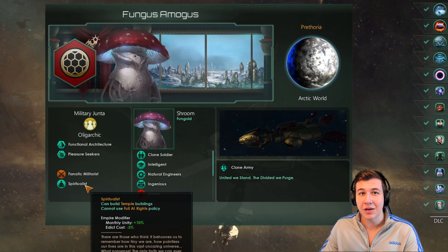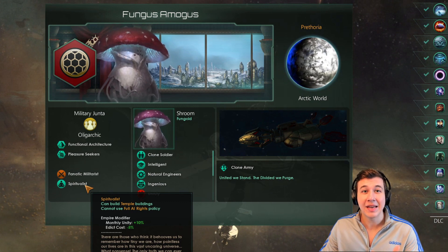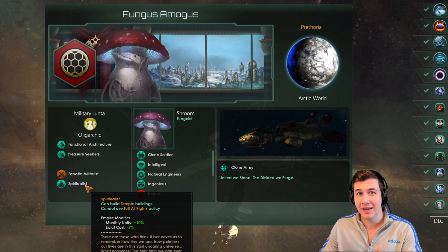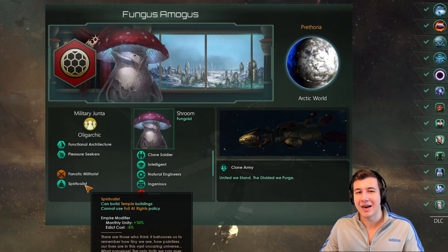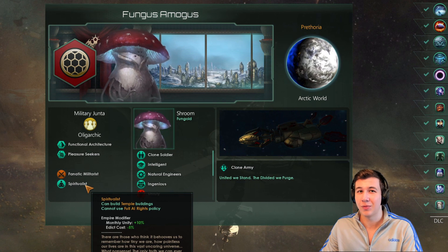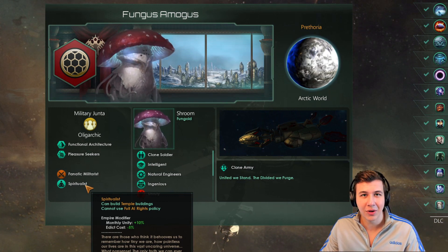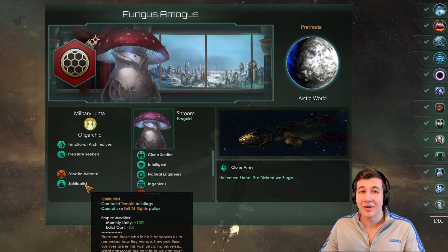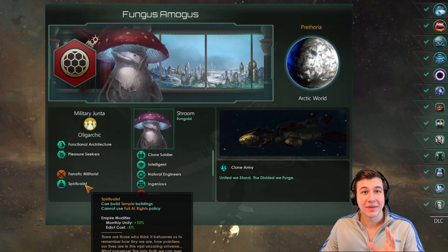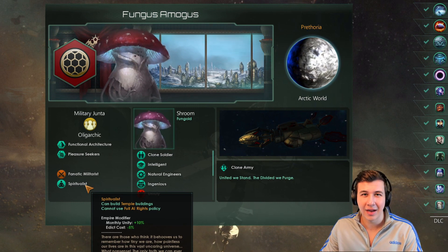Spiritualist really increases the chances of psionic theory to appear in your tech tree. Psionic theory is necessary for the psionic ascension path, and considering how we're genetically perfect clones already, we can't really use genetic ascension. Since we don't really want to transform into robots and lose all the bonuses, we don't want to go for synthetic ascension either. That leaves psionic ascension as the best option, and for a rush build it's a pretty good option.